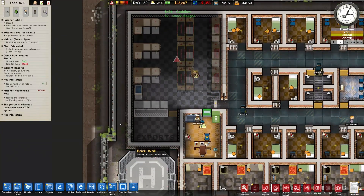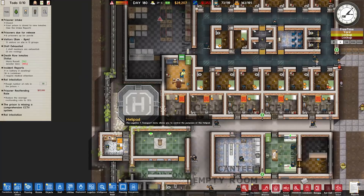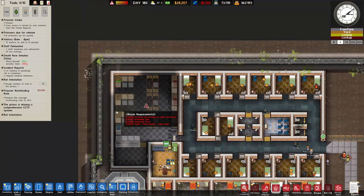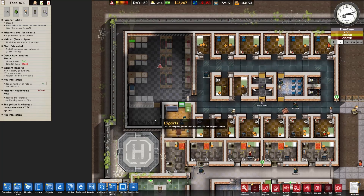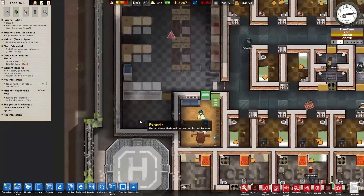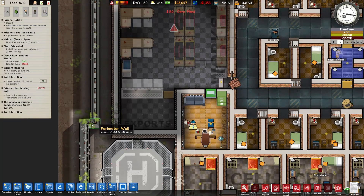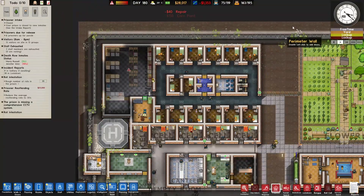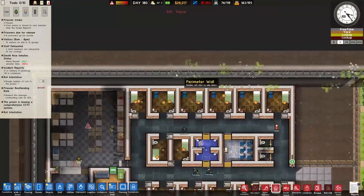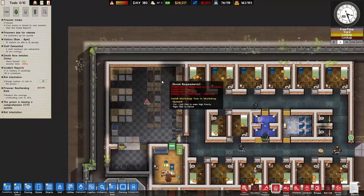This area is strictly staff only and there's staff on hand nearby - or should be. Maybe I should add staff nearby, just in case someone decides to escape here. It's a hop skip and a jump away. This is definitely the least secure part of the prison - actually here, because these guys can just dig out super easy.